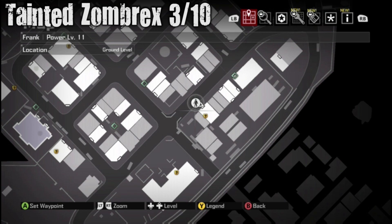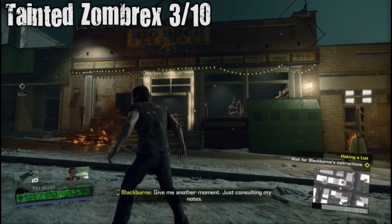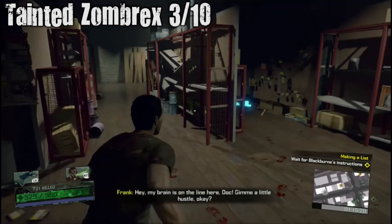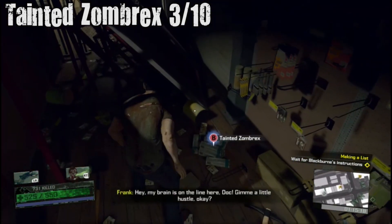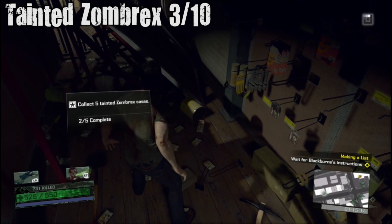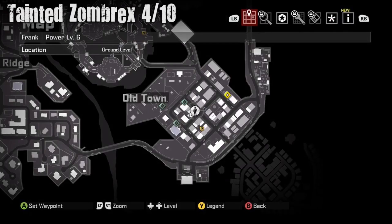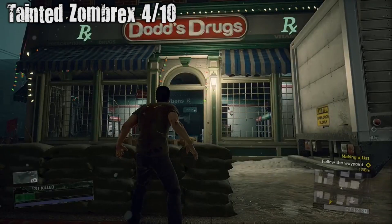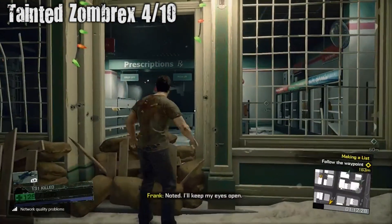Three out of ten for Tainted Zombrex. This is right after you get the second ability to throw up, because you have to actually get the second ability before you can come here — the store won't be opened. Then there will be some Tainted Zombrex inside the hardware store to the right. Tainted Zombrex number four — Old Town still, in Dodd's Drugs.